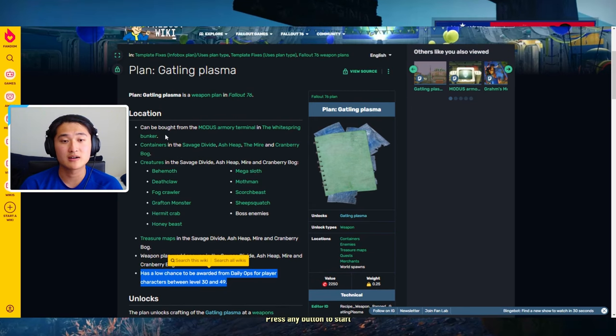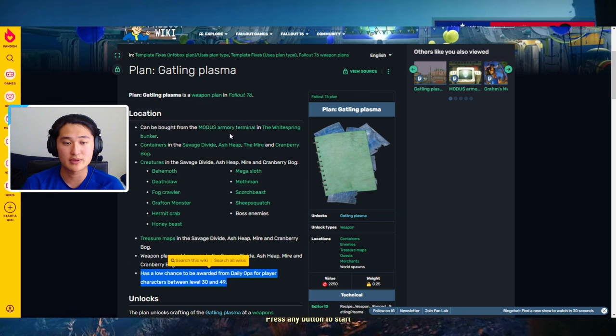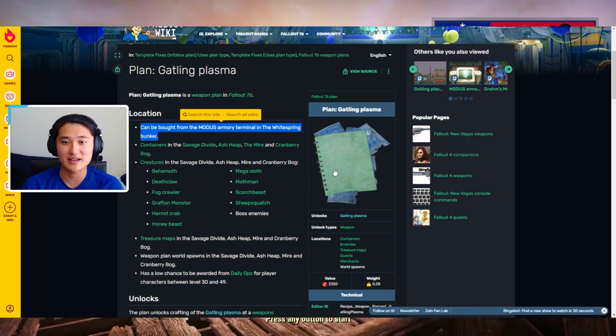Your best bet is probably if you're an Enclave member and you have access to the Armory Terminal in the Whitespring Bunker. That is probably the easiest way — just go there and buy it. I'll go ahead and show you guys that right now.